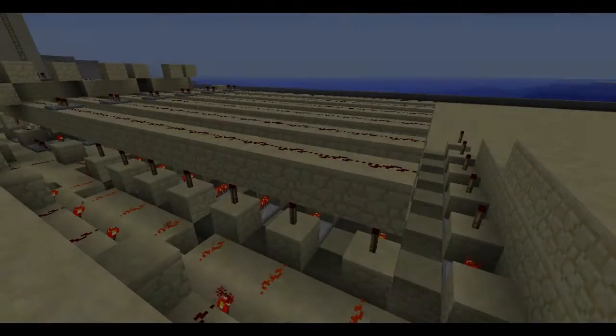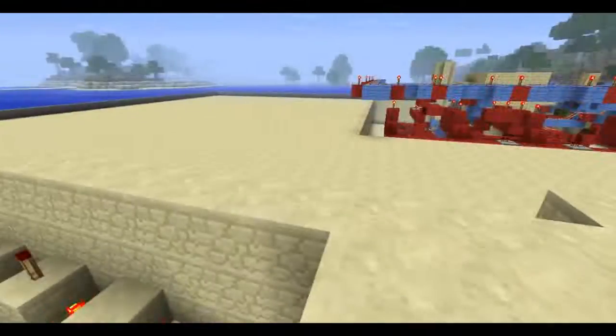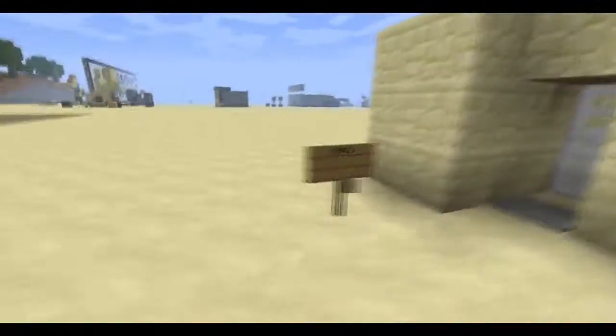Hey guys, Sam Mox here. What you see right here is the mechanics behind a combination lock that I made. At the moment it's 7-pin and you have to press different buttons 5 times. So 5 different buttons when you step in here.